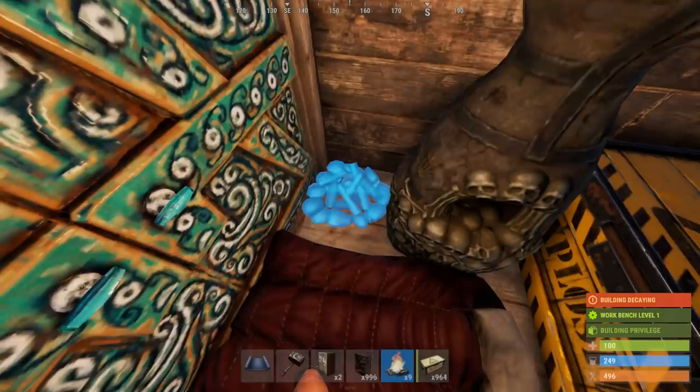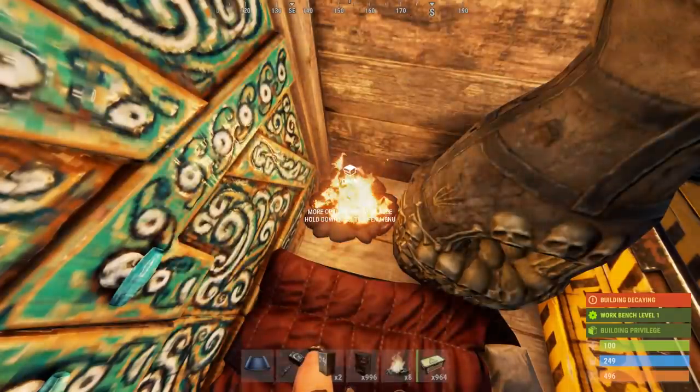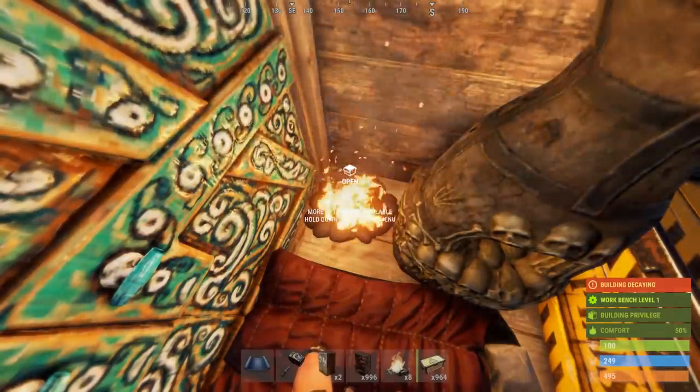If you're worried about door campers, a nice little trick is to place a campfire next to your front door, turn it on, and if your comfort exceeds 50%, then there is another player standing outside your door. If it stays at 50, you're good to leave your base.